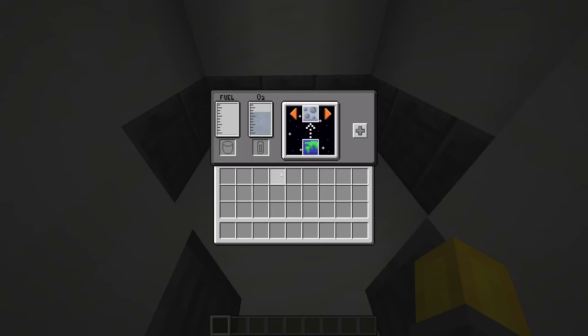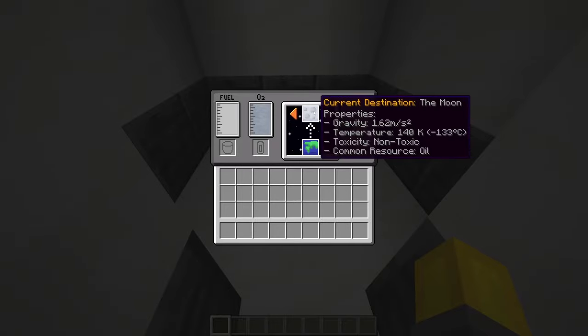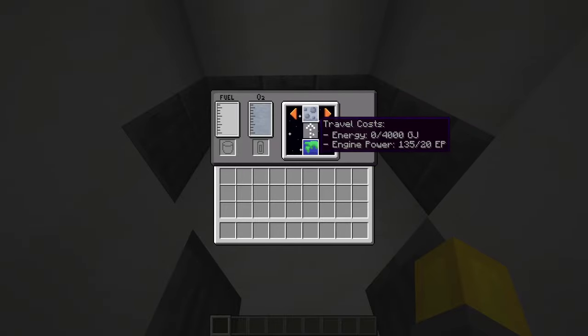Now, if you take a look in the rocket controller, you can see a few different things: the fuel tank, the oxygen tank, the navigator, and the assemble button. The oxygen tank will be filling up if you're on Earth, but not if you're on the Moon or on Mars. The fuel tank you will have to fill up manually. Over here with these arrows, you can switch between your destination. For example, for the Moon, you can see the energy we need and the engine power we need. For every big rocket engine you get 15 engine power, and for every small rocket engine you get 10. To go to the Moon you simply need 20 engine power.